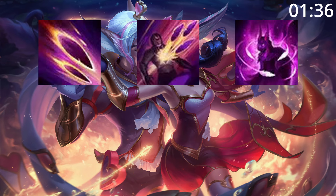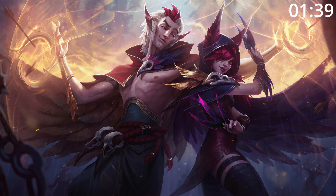For skill order, start Q, then E, then W, before maxing E, then W, then Q, taking ult whenever you can. For summoner spells, take Flash and Heal.